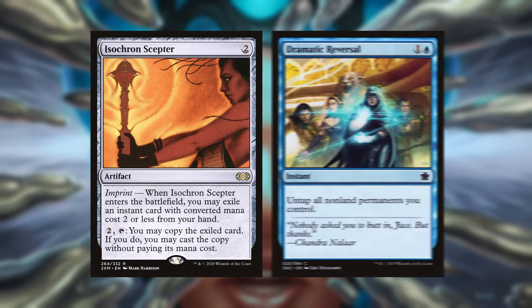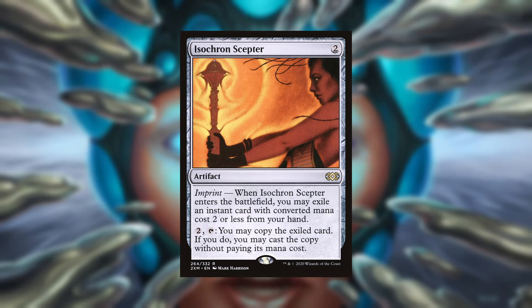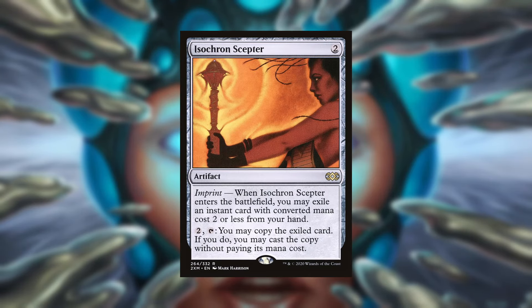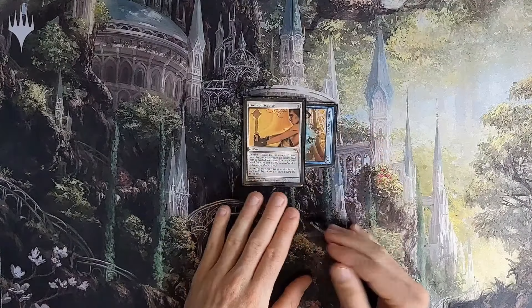We're starting off with Isochron Scepter and Dramatic Reversal. Isochron Scepter is a two-mana artifact with imprint. When it comes into play, you may remove an instant card with converted mana cost two or less from your hand from the game. That card is imprinted on the artifact, and then for two mana and a tap, you copy the imprinted instant and play the copy without paying its cost. Dramatic Reversal is a one blue instant that meets the requirements of imprint: untap all non-land permanents you control.